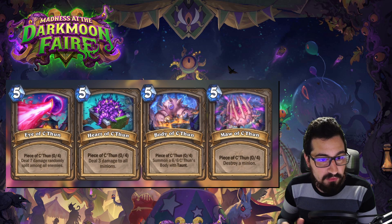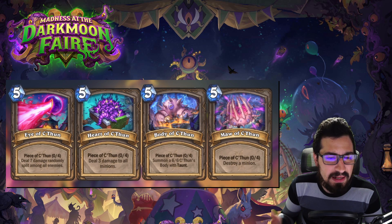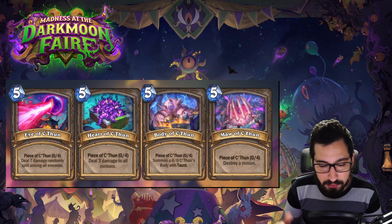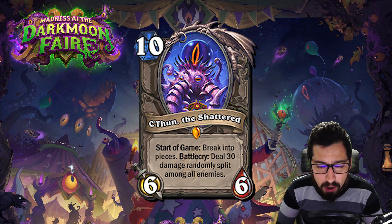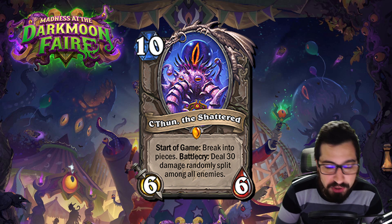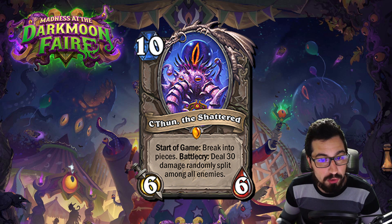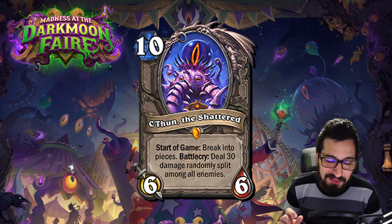Individually these pieces aren't necessarily super powerful but they're not bad either. A 5 mana deal-3-to-everything is pretty good, a 5 mana deal-7 randomly split among enemies is pretty good, a 5 mana 6/6 with taunt is kind of rough, and a 5 mana destroy-a-minion is kind of rough. But once all of these are played it shuffles the main C'thun into your deck, and when you draw him he does 30 damage. I'm looking at this in control warrior or control warlock to draw him faster. We may even see hyper-draw druid.